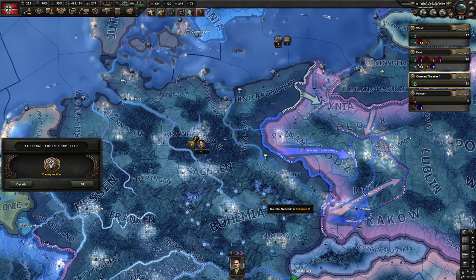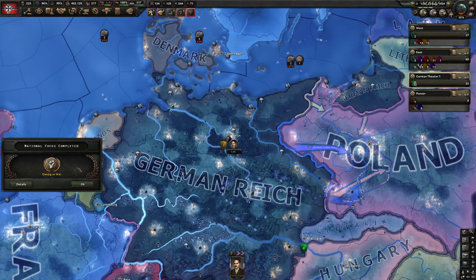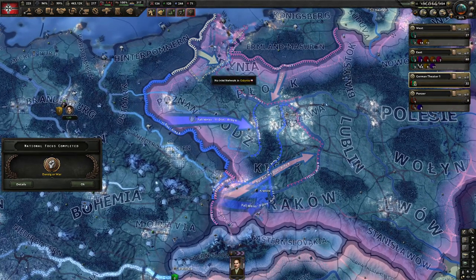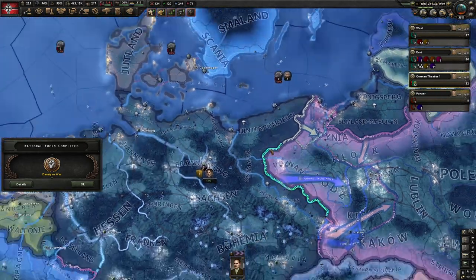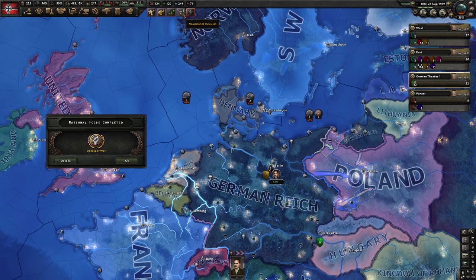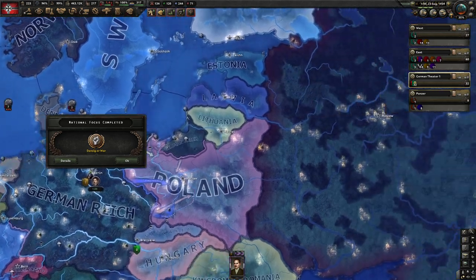Yeah, we can recruit our first operative — just recruit whoever looks like they have a bonus. This guy can infiltrate better — good enough for me. All right, so I will stop the video here. We are done — we've completed the preparation for war. The next episode we have a lot of arrows but we'll see how this works out in the end. Basically we want to carve up their country, take it pretty quick, and hope for the best. Next video, it is time for war. This is Pyotr — I will see you all next time. Bye.